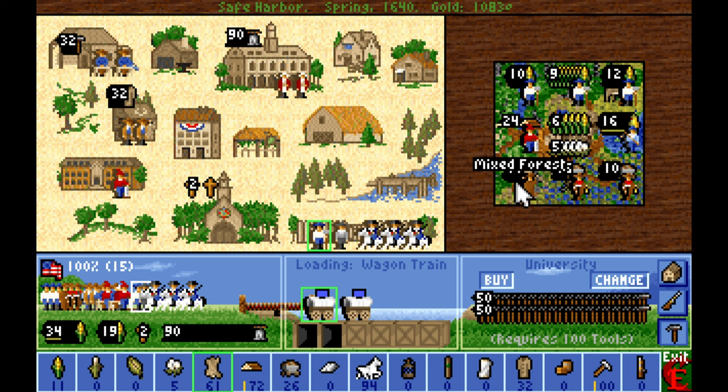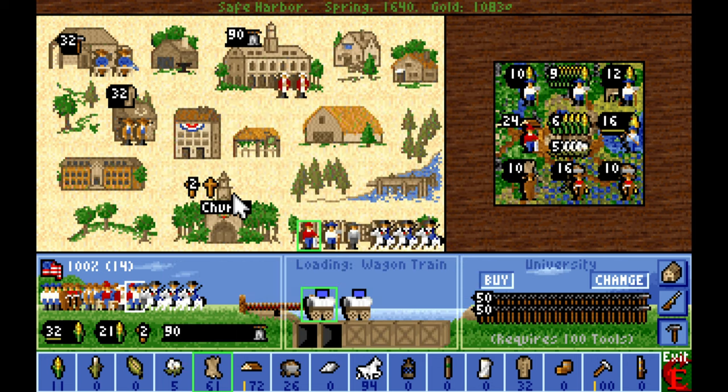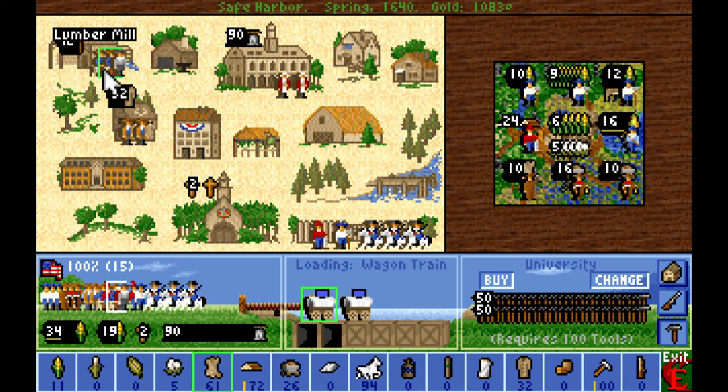There could even be a mega food-producing tile underneath with like wheat or something. I'm also going to pull the lumberjack and probably send him over to Lumberton in not too long — both of these will probably go to Lumberton. This colonist is going to go into the lumber mill and begin getting trained as a carpenter. I think we've almost reached a perfect distribution of land usage in Safe Harbor.